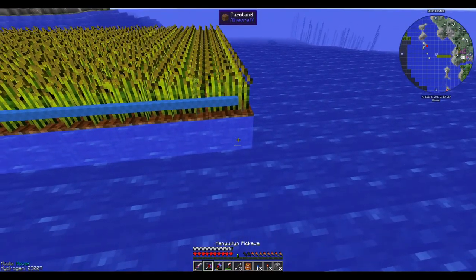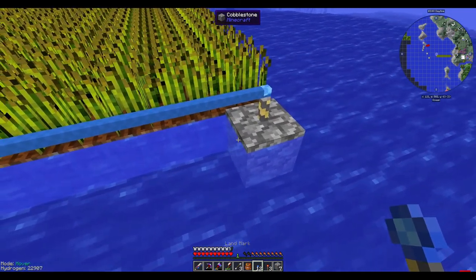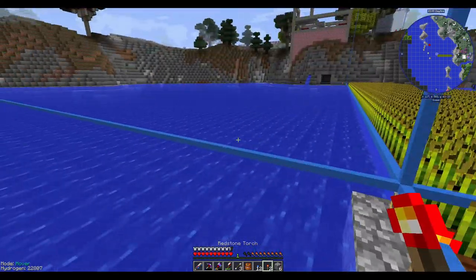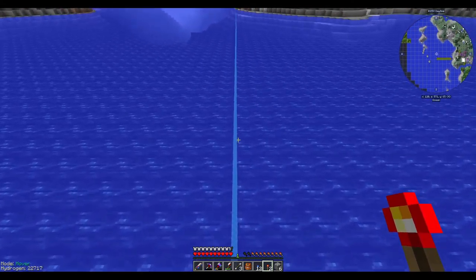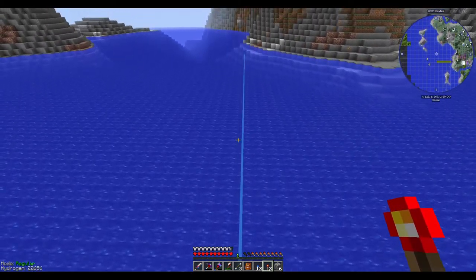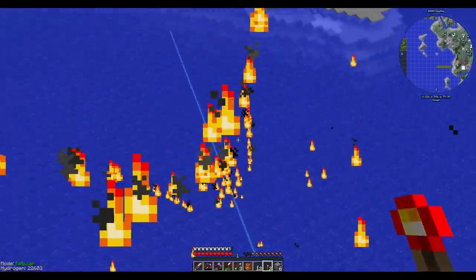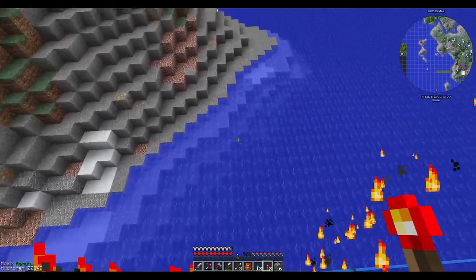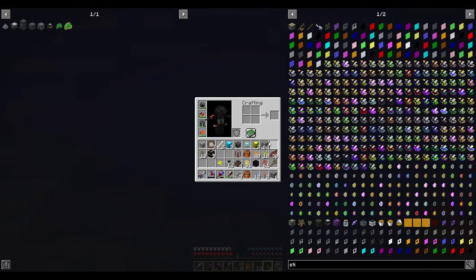That went exactly where I needed it to go — that's pretty great. I don't even need the angel block; I'll just use some cobblestone. I'll put this one down and mark off the corners with redstone. These are basically land markers for the quarry boundary.